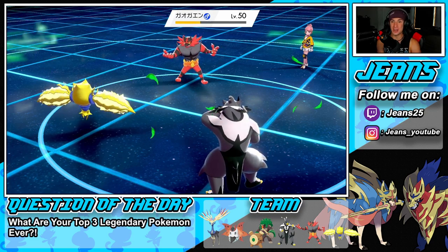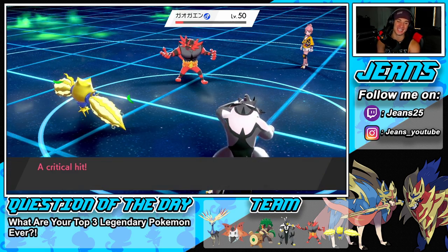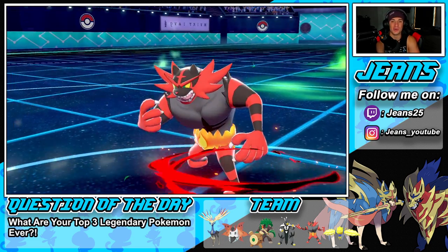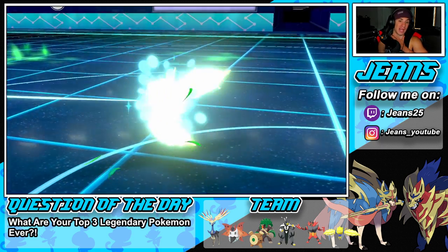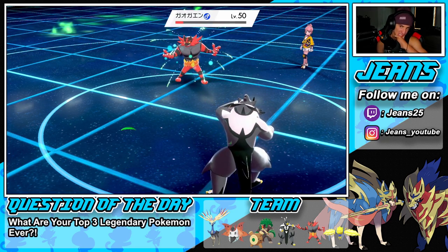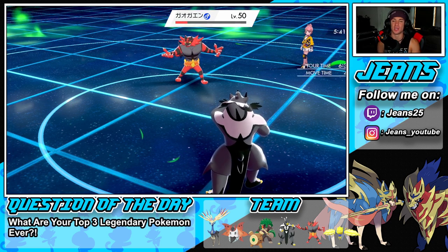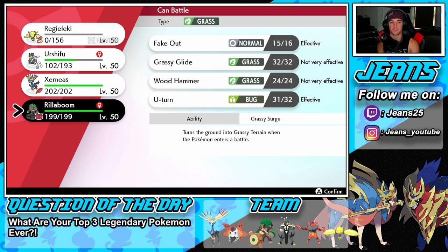He's going to get off a shot and potentially KO Regidrago — that's so tough. I wish I could check how many turns are left in the Grassy Terrain, I think it's three. He went for a Fake Out and then Darkest Lariat so I think we have two turns left. Let's go Rillaboom. Actually if I go Xerneas, I can Aqua Jet and pick up the free KO. I'm still going to go Urshifu for the Fake Out chance, and if Kyogre comes out I can pose a threat on it.